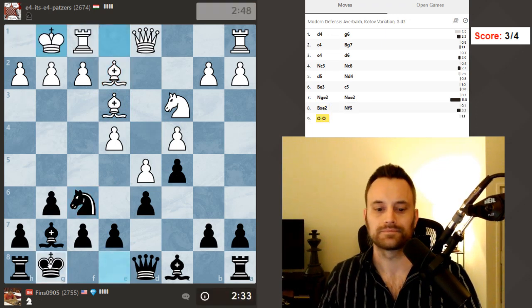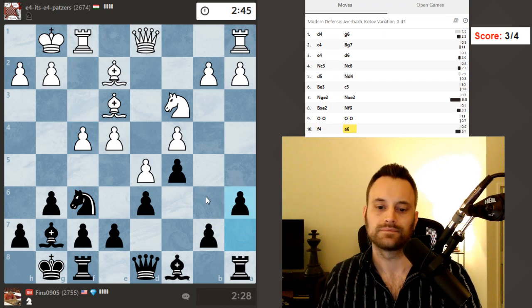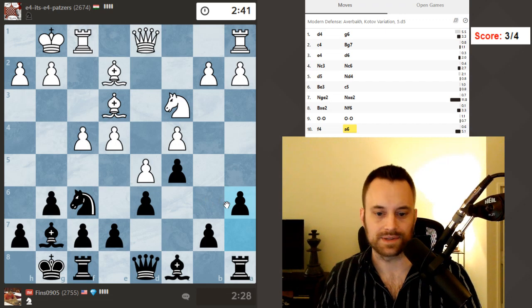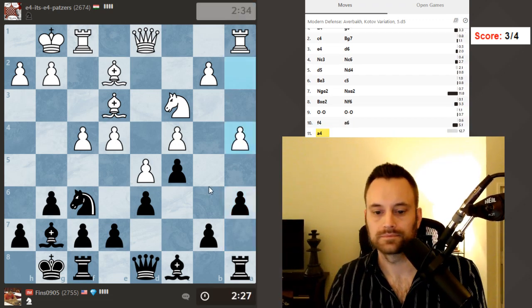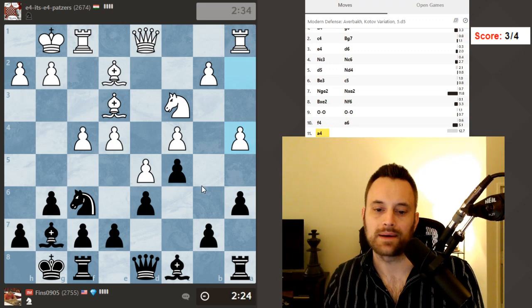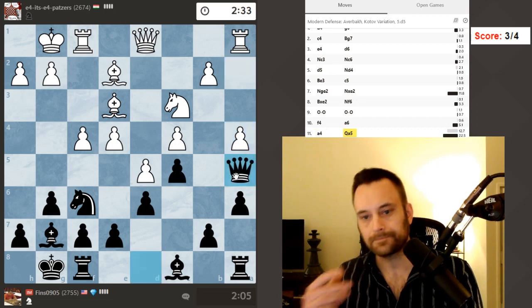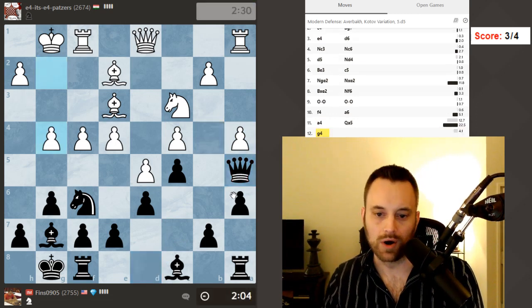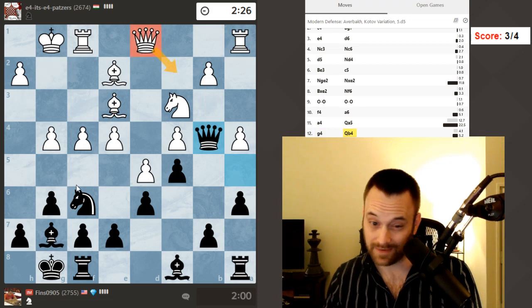We'll just go knight f6 now — I've traded one pair of minor pieces, so in theory that should be helpful. Let's go a6 — that puts a stop to any b5 business. However I can create some problems elsewhere. e6, e5 — not sure. Let's go queen a5, maybe flirting with queen b4. Whoa — g4, that's an aggressive move! Let's tickle here to see how white responds, because if white moves the queen then I can take g4. Maybe white will play g5 and try to get a maximum amount of space.